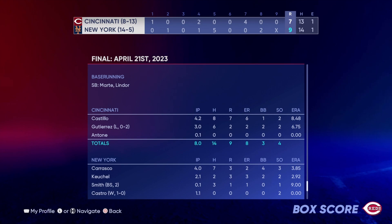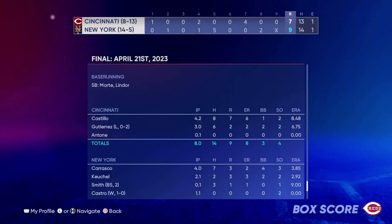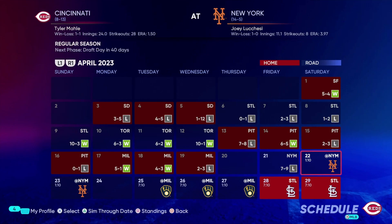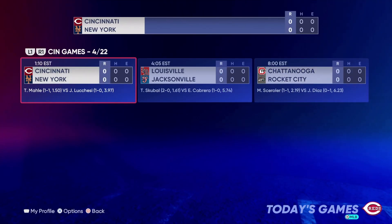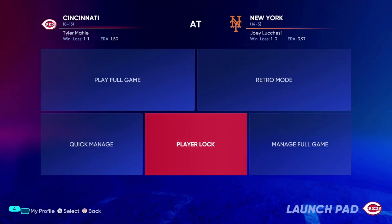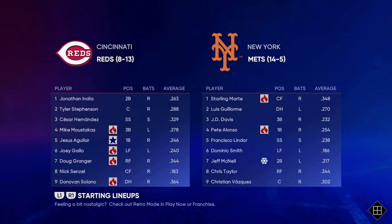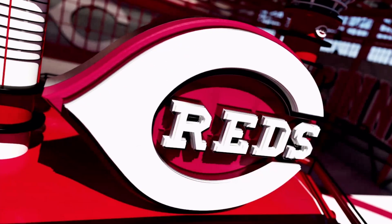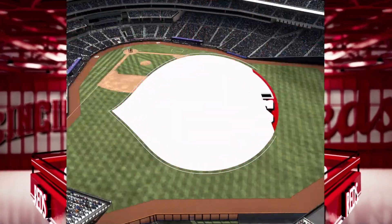Next up: a series against the New York Mets, who are blazing at 14 and 5 — the exact opposite of us. We lose Game 1 nine to seven, putting up tremendous offense but Castillo gave up four earned runs and Gutierrez two more as a long reliever. Clearly some things to fix in the pitching rotation. After going through that, I want to get in a player-lock game with Tyler Mahle — he's been having a great season, only a 1.8 ERA and hasn't had a hiccup yet.